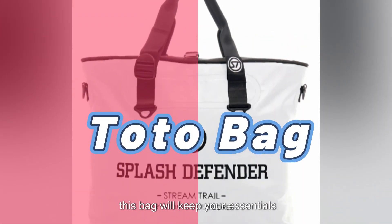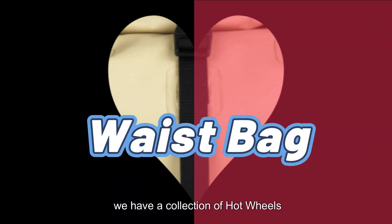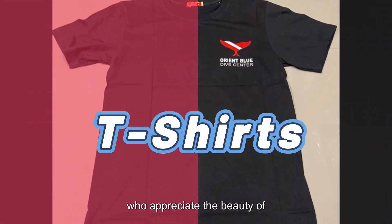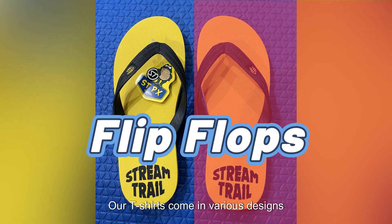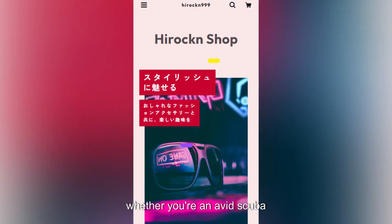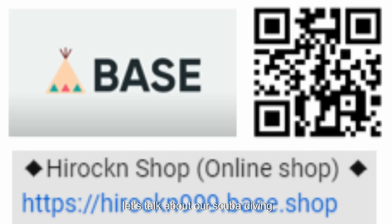For car enthusiasts, we have a collection of Hot Wheels that will surely excite you. These miniature cars are not just for kids, but also for the young at heart who appreciate beautifully designed vehicles. Need a new addition to your wardrobe? Our t-shirts come in various designs and sizes. Hirockn Shop offers a wide range of products for adventure seekers — whether you're an avid scuba diver, a beachgoer, or someone who enjoys collecting unique items, we have something for everyone.